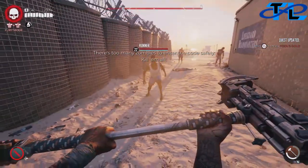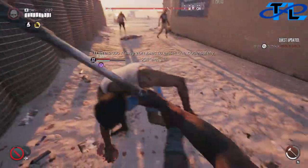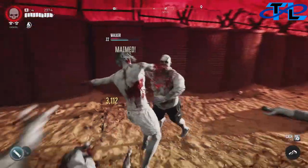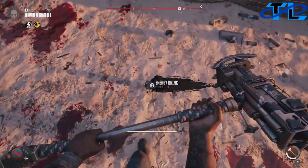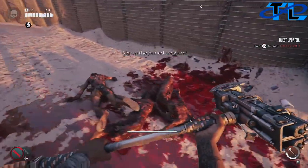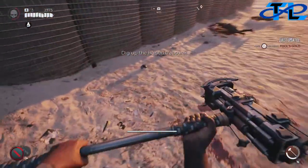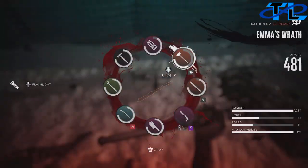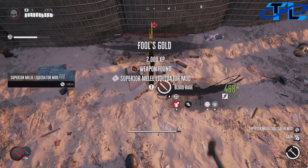Go ahead and hold your interaction button on it, and it'll tell you there are too many zombies — you're going to have to kill them all. So go ahead and dispatch the zombies as fast as you possibly can. Once you do that, head back over to the safe and hit your interaction button one more time, and boom, the Blood Rage dagger will fly out for you to pick up.